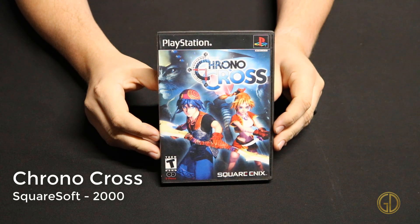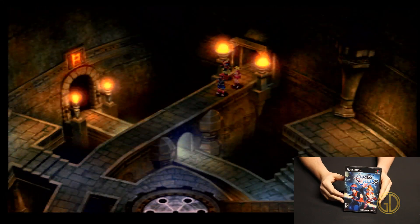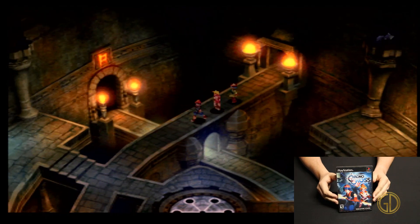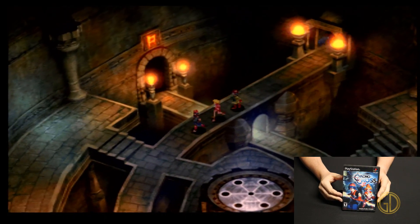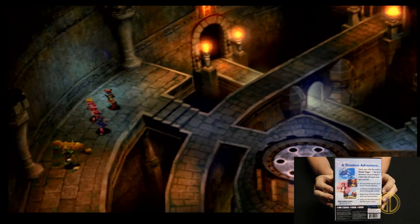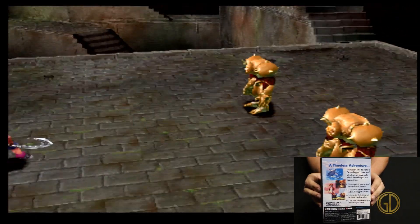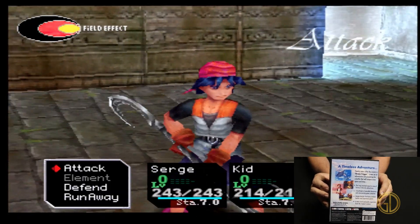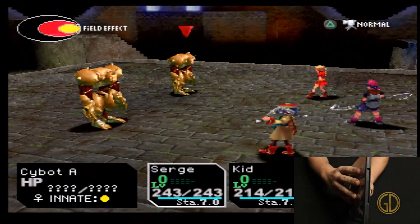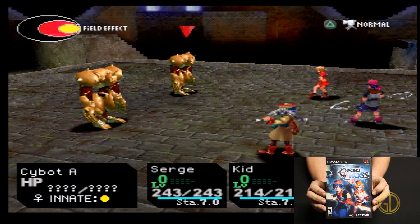Up next is Chrono Cross, released by Squaresoft in 2000. While it isn't a direct sequel to Chrono Trigger on the Super Nintendo, it's kind of a spiritual successor quasi-sequel. The movement overall is pretty slow in this game, but the battle mechanic is really nice — it definitely has that Secret of Mana, Chrono Trigger, Final Fantasy kind of battle system, and obviously that works. This one is pretty fun and I really liked the PlayStation take on it versus the 16-bit era with Chrono Trigger.